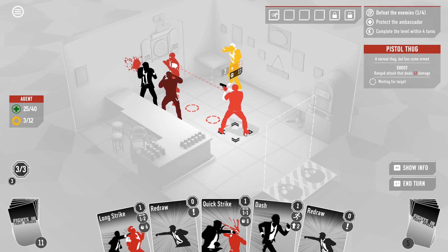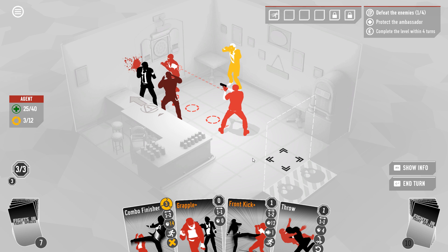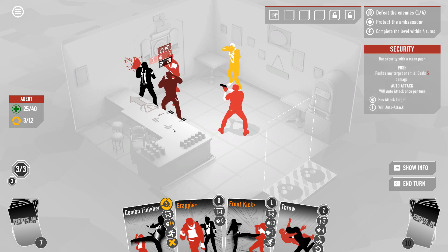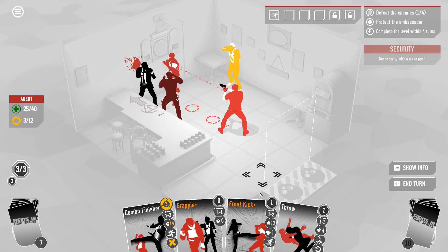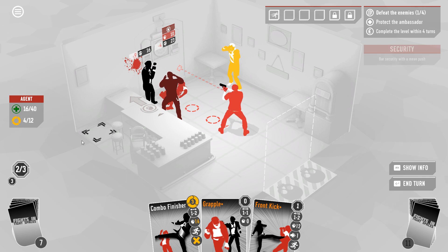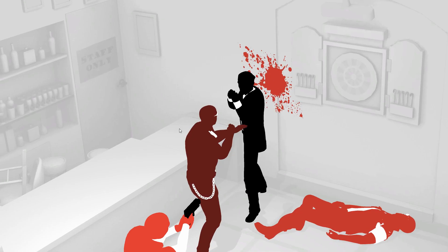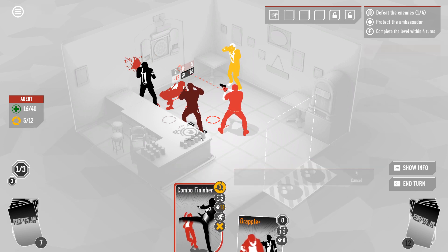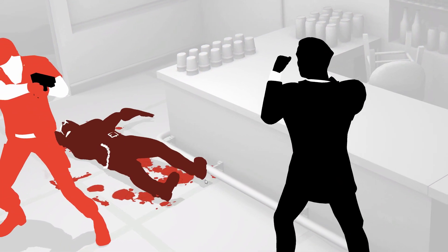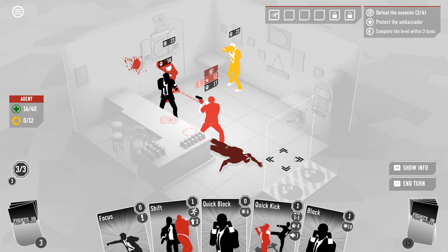I might just go full redraw right now — let's just get four new cards and see what we got. We can use a throw to down either of them. We're not going to be able to get combo finisher to lethal damage but we can get it close. I should have thrown the other guy — here we can get combo finisher to lethal on him thanks to the incredible strength of a powered up front kick. Ow — I took a lot of damage there. We may need medical and the healing reward from this actually.